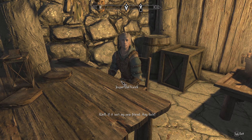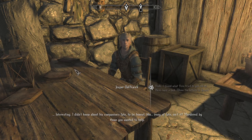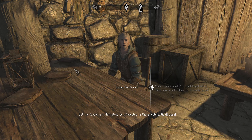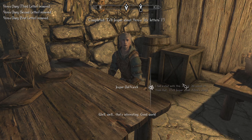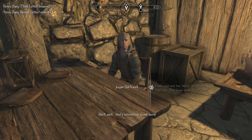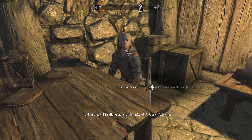Well, if it isn't my new friend — any luck? I had a chat with Alfred. Tell Jaspar Alfred's story — I found what hero I tried to get rid of. Show letters to Jaspar. I didn't know about his companion's fate, to be honest. Irony of fate, isn't it? Murdered by those you wanted to help. But the order will definitely be interested in these letters. Well done. That just leaves the old man in the village. Good work — that should be all we need then. Splendid. What about you? Did you find anything? I did, and now I finally know what to make of it. Come, follow me.